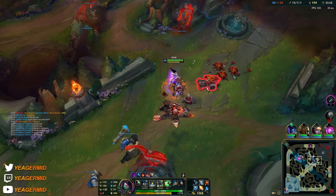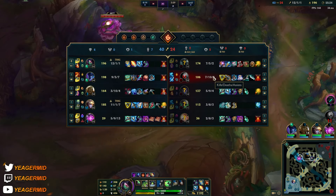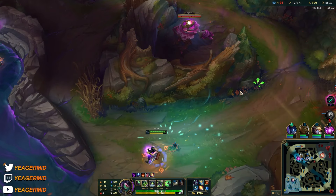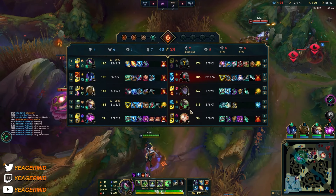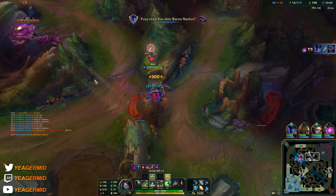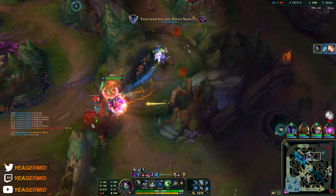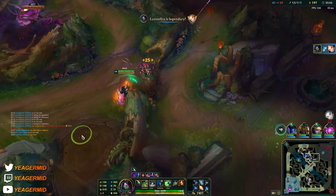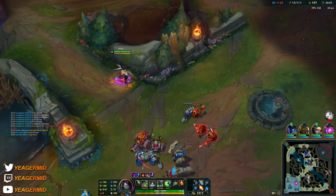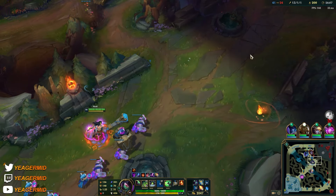Right now if they have low MR you'll be going for Void Staff — otherwise just wait for Deathcap. Jax is building MR but he's not our target. In normal circumstances your targets would be the carriers — the Silas, the Twitch, the Lux, that kind of stuff. As long as they are not getting any MR, you don't have to build Void Staff. It doesn't matter if the enemy tank is building it — that's for your AD carry to deal with. You're just going for the carriers.